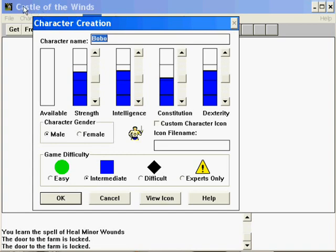As you can see, since I already did a test run to make sure the windows were lined up, I've already distributed my points. Those little black hash lines in the middle are where your stats ordinarily start, and this excess comes from a little available bar over here. I gave myself a slight edge in intelligence and dexterity because I want to use magic fairly well and I don't want my attacks to miss, which does happen. We'll keep the difficulty at a normal level.